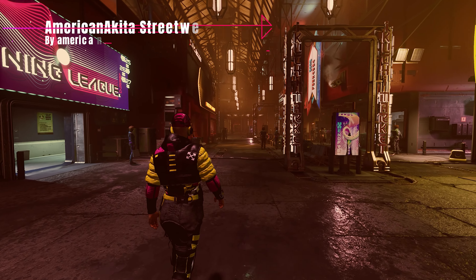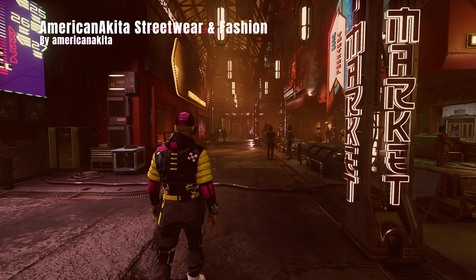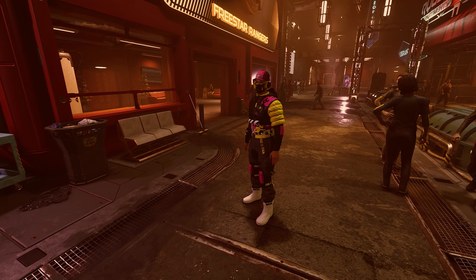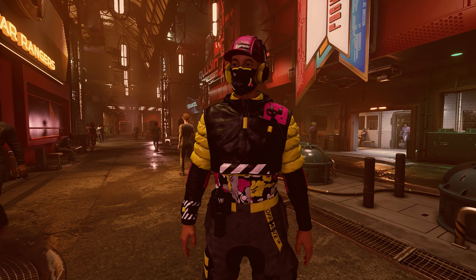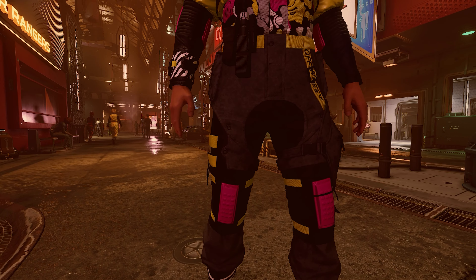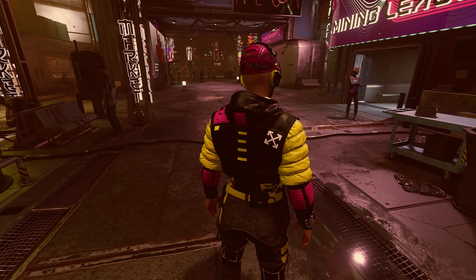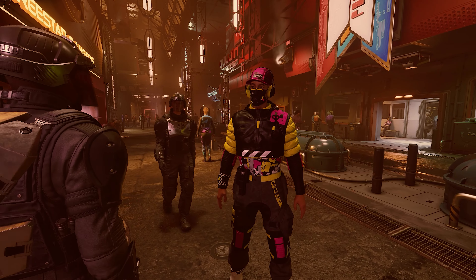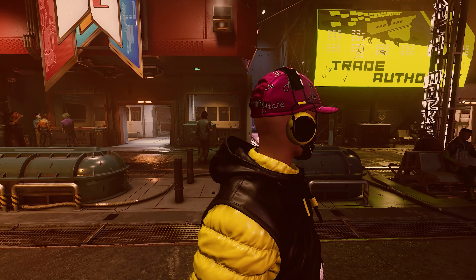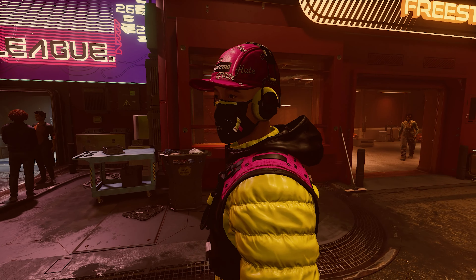If you want more Starfield swag in your life and parade around Neon as if you're running the place, take a look at AmericanAkita Streetwear and Fashion. This mod comes with a few options — I manually installed the black streetwear version. This isn't necessarily my style but I appreciate the high quality and the effort put in. The outfit looks very flashy, and if you want something a bit less standing out, there's a white and plain white version as well. They're all looking sharp.